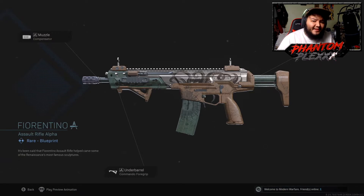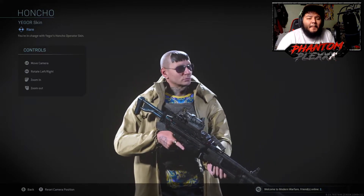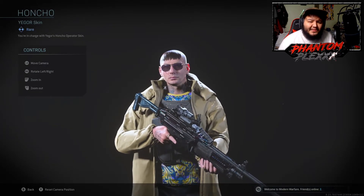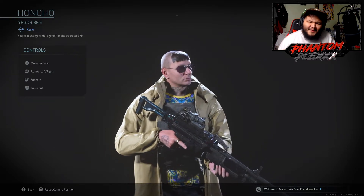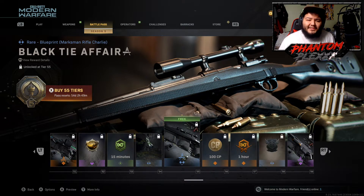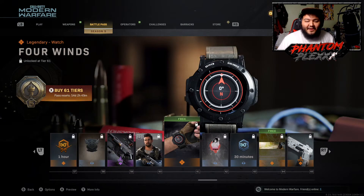At level 45 we have the Forientino blueprint — this is the M13 variant. They brought another crazy skin to Modern Warfare; first it was the Tiger King skin with Yegor and now it's the Honcho skin. At level 55 they're teasing us with what looks like the R700, but it's actually the CAR-98 — one of the best sniper rifles in the game, but it's classified as a marksman rifle, which I don't understand. At level 60 we have a skin that honestly looks like Jake Gyllenhaal — it's called Pursuit Special.